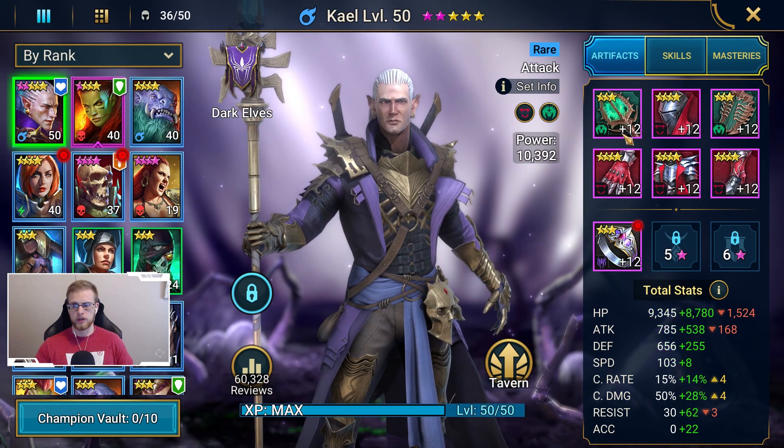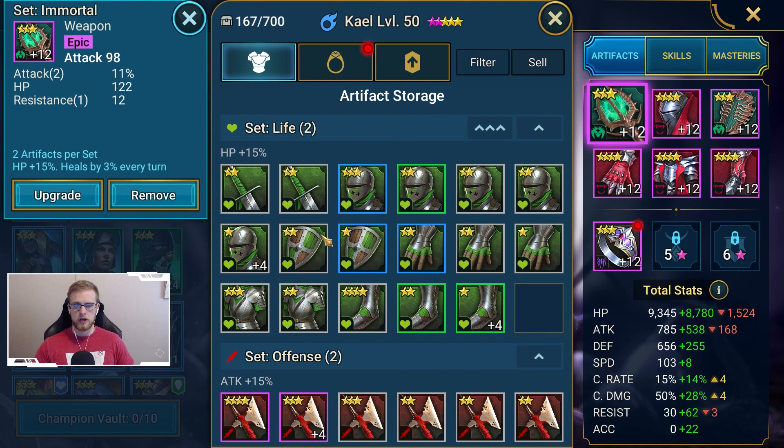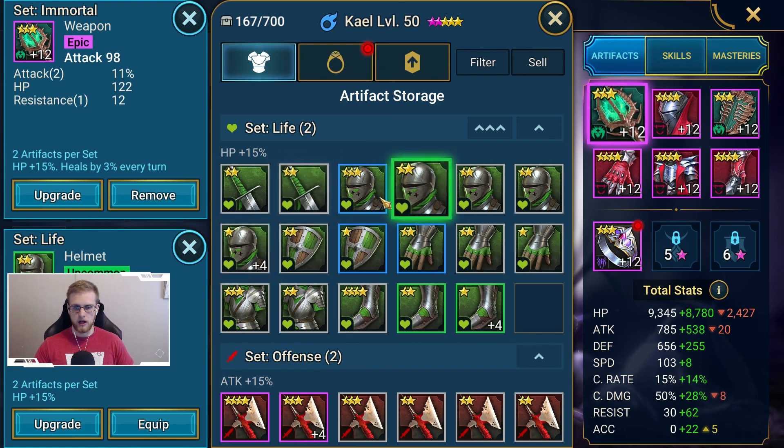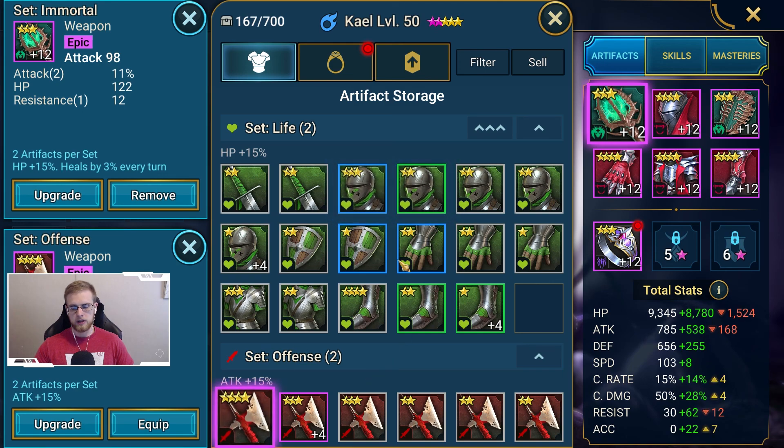To recap the overview of gear: you've got the star levels, you've got the upgrades with substat increases at levels 4, 8, 12, and 16, and you have the rarities — common, uncommon, rare, epic, and legendary — each having different amounts of substats already assigned to them.